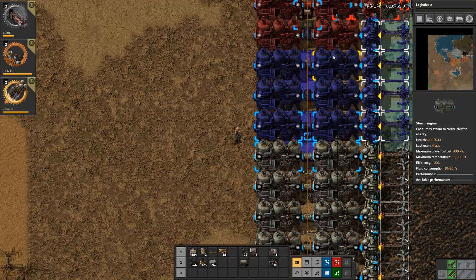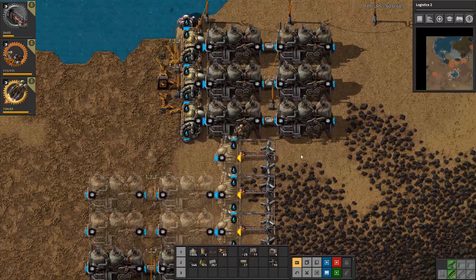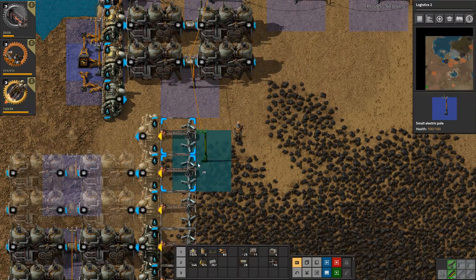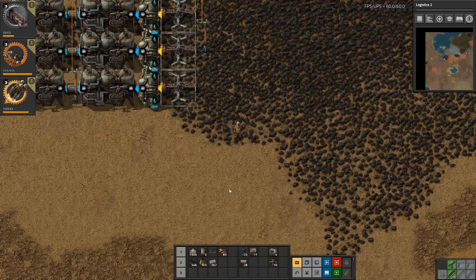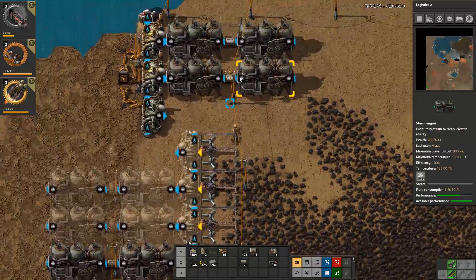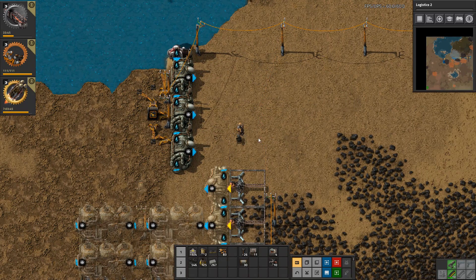Not like this - this obviously isn't working. This one goes down here. They're getting power now. The problem is getting water. We're just going to kill everything - sorry base, you're out of power.